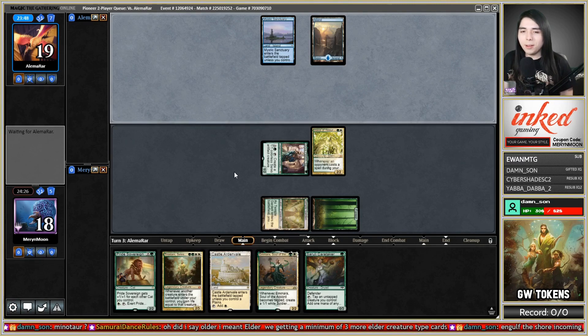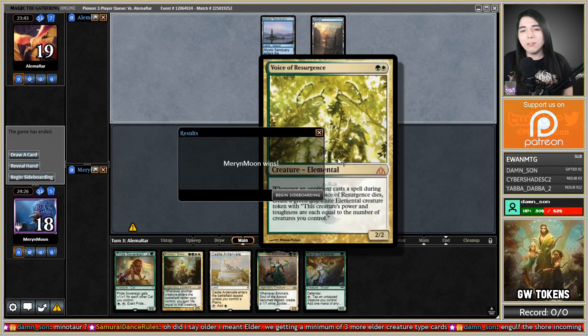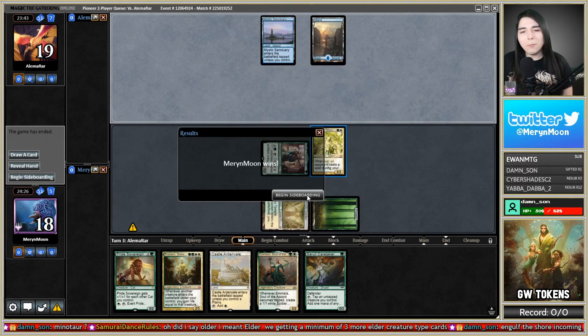Engulf the Shore is fine because we can recast everything — it does destroy our tokens, but not as bad. If this is GabVM... yeah, they scoop it up to Voice. I have a feeling they were Counterspells.deck and couldn't beat Voice. So against Counterspells.deck, I probably want the Planeswalkers, because they're probably going to be bouncing our board. I want stuff that stays.